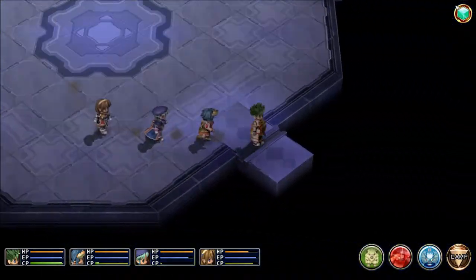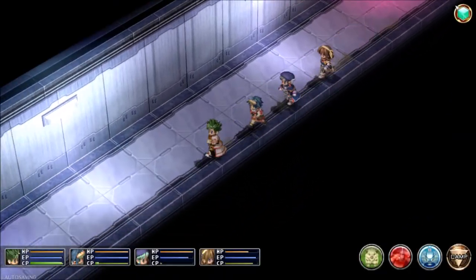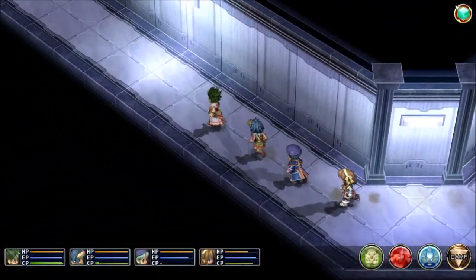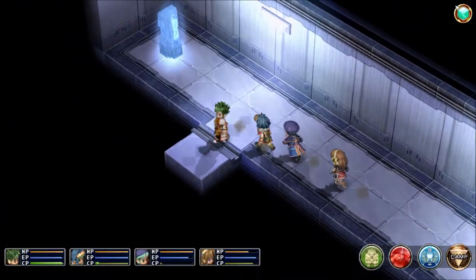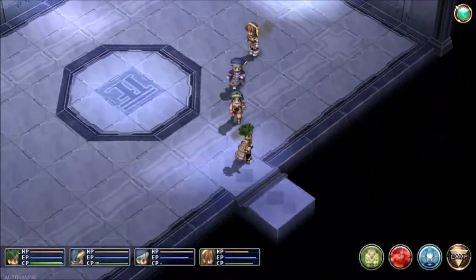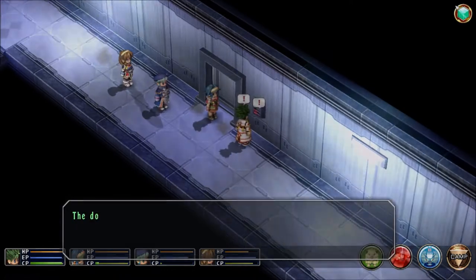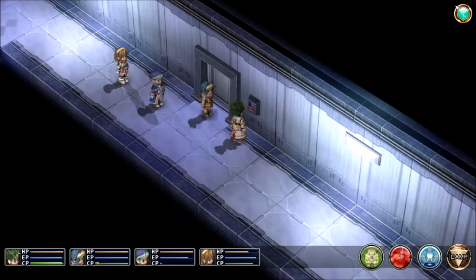Hi there, this is David and welcome back to a little bit of Let's Play Trails in the Sky the 3rd. Remember last time there was that message about checking an iron river or something? Well, it kind of got me thinking that we know of an iron river, so might as well go check it out. But we also got the red keycard, so let's go ahead and use that.